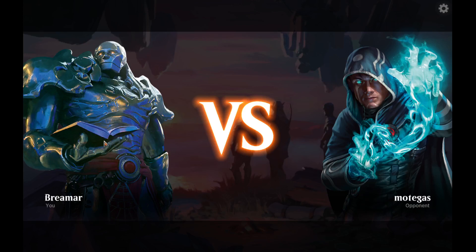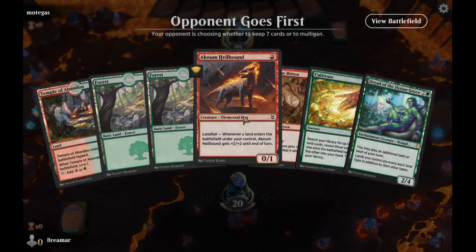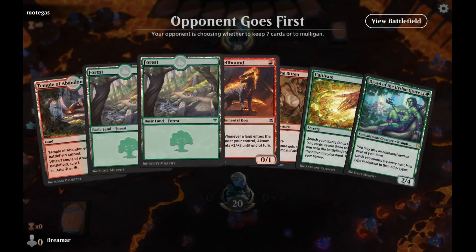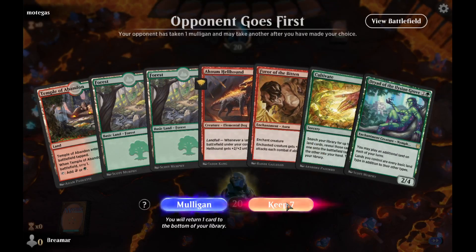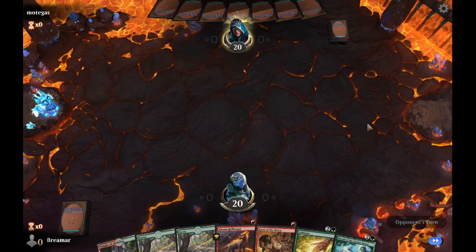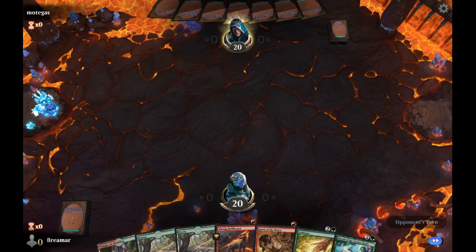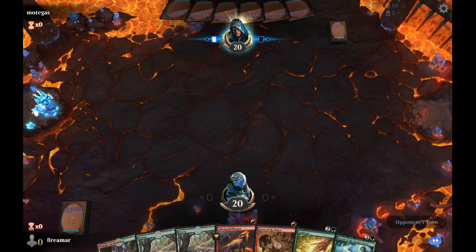Alright, Motegis. It's taking a while for assets to load too. So we got one red land — we can live with this. Just because we have some of these other green spells here. We will drop this turn one. Turn two, we'll get the hellhound out. Turn three, we may cultivate. I don't know, it all depends. We'll see what other options we have.